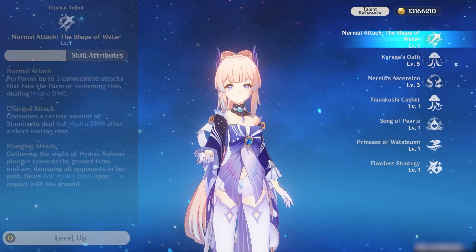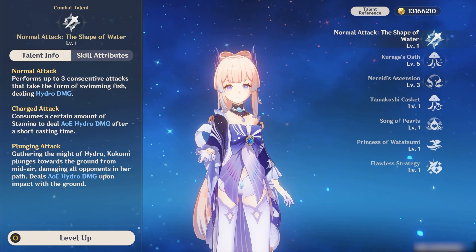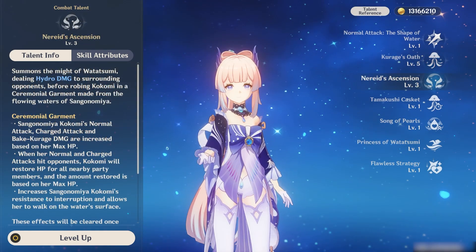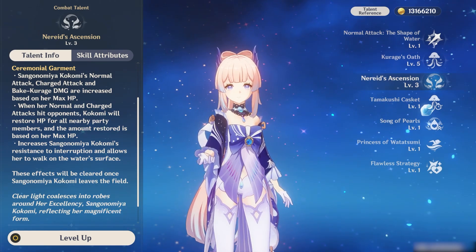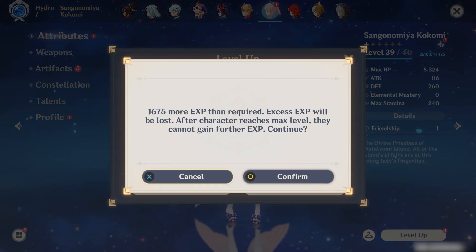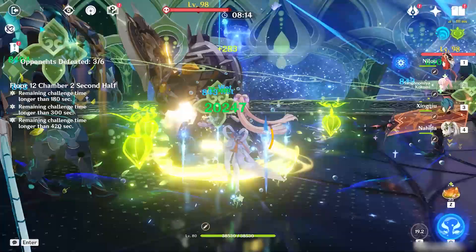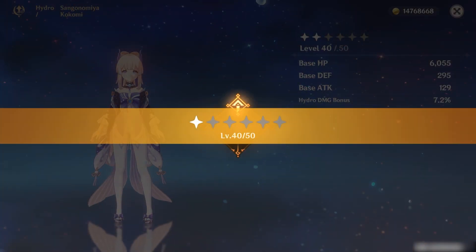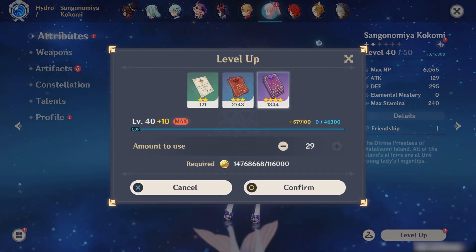Skill leveling. If you only plan on using Kok as a general healer or in freeze teams, you don't actually need that much investment in the talents — the healing is usually enough to get you through most encounters. Generally, the skill or burst takes priority over the normal attack. Level the burst more if you plan on using her on-field and the skill more if mostly played off-field. The normal attack can be left as it is. The usual commitment numbers for talents are levels 6, 8, or 10 — you'll need weekly boss drops to level past 6, double that and an absurd amount of mats past level 8, and a crown for level 10. If you're playing Nilou Bloom, there is an argument for leveling her skill and burst more, since the self-bloom damage can amount to a lot if you're front-loading all of your build into EM instead of health, and it may be worthwhile to invest some more levels to increase the healing potency.